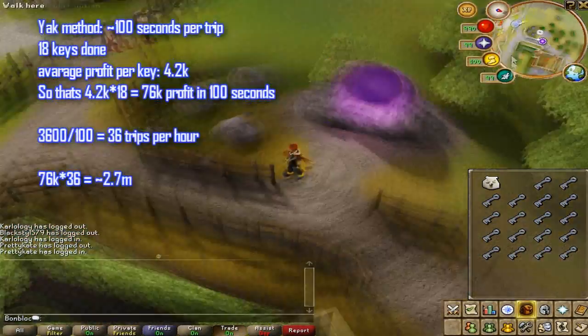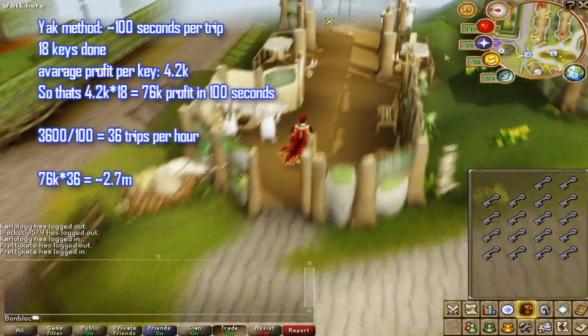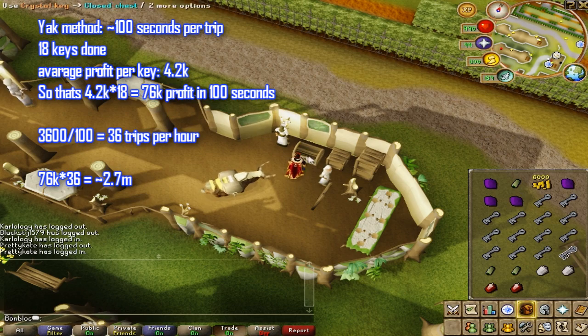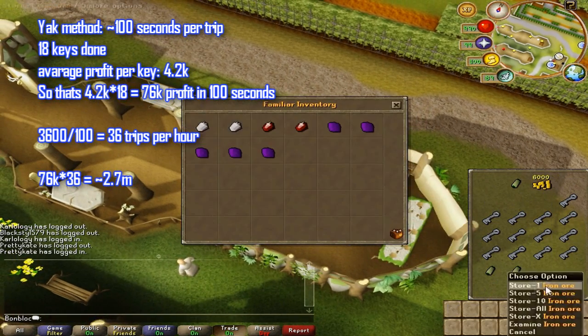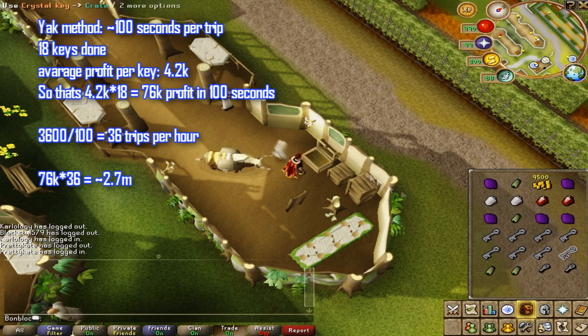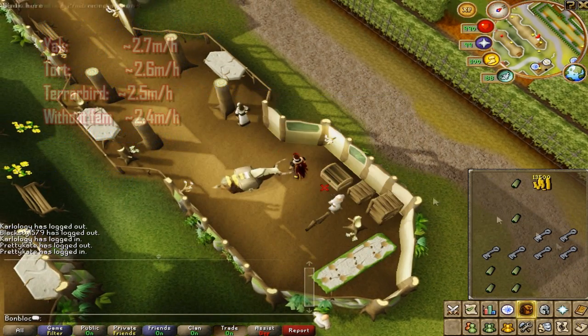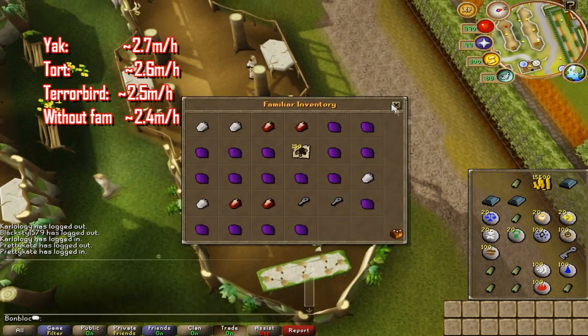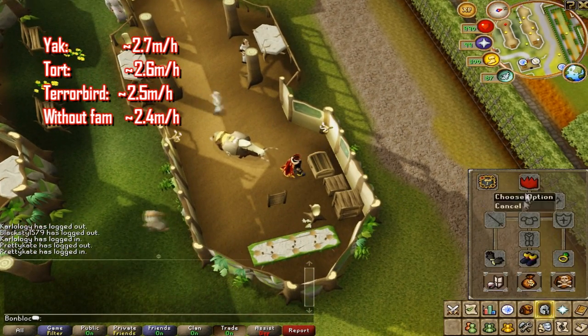If you want to do it with a familiar, it took me about 100 seconds to get 18 keys done with a yak. Since the average profit per key is about 4.2k, that means it's 76k profit in 100 seconds, which means 2.7 mil profit per hour. So if you're using a tort or a terrorbird it should be between 2.5 mil and 2.7 mil profit per hour.